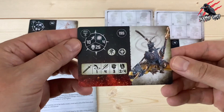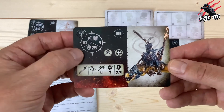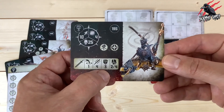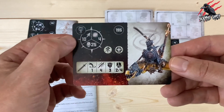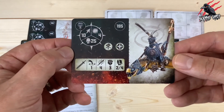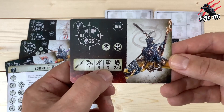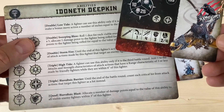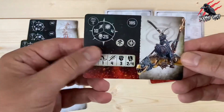Our next fighter is the Islain Guard at 195 points. He can fly and has the Bulwark rune mark. Movement 10, 25 wounds, toughness 4. He can make 4 attacks at range 1, strength 3, dealing 2 to 4 on a crit. The movement and wound count are really great for 195 points. Four attacks dealing 2 to 4 is good, but the strength 3 lets this one down quite a lot. We do have the Bio-Voltaic Barrier triple to reduce incoming damage though, making him a solid option.